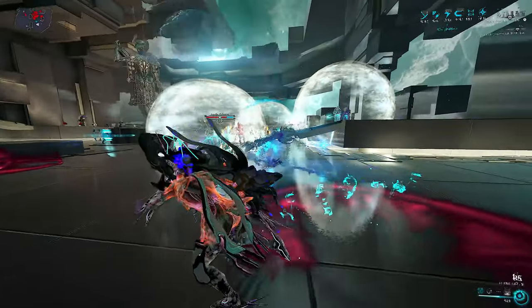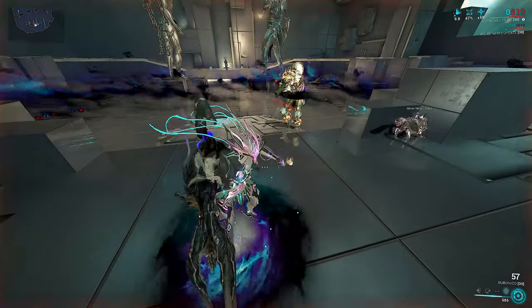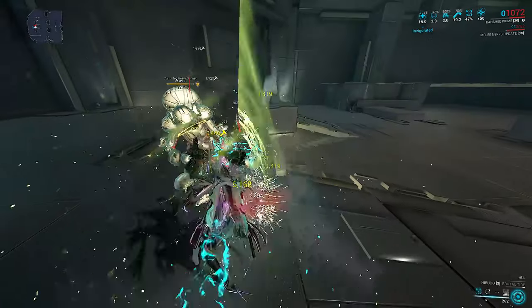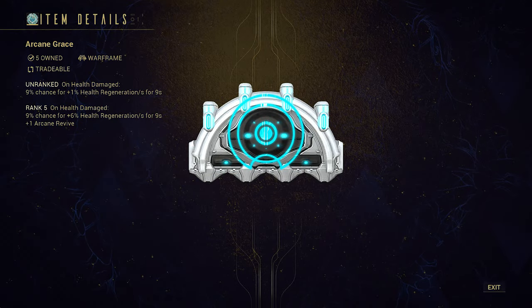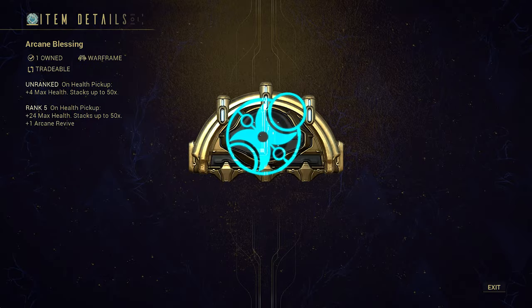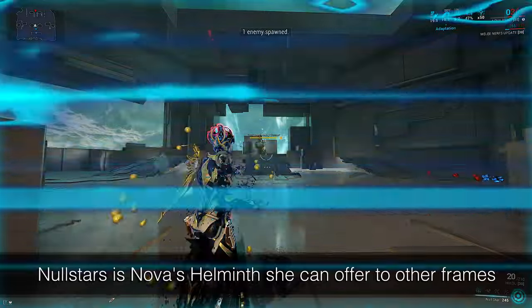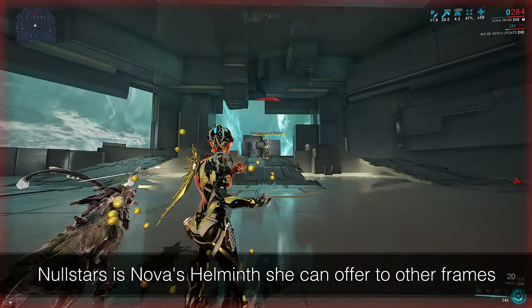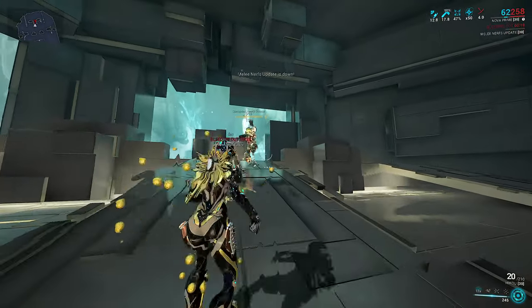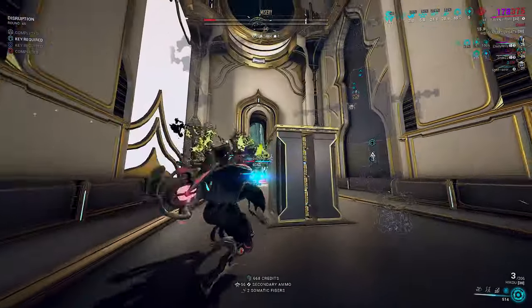Now you just need a way to heal. You either bring Life Strike from heavy melees, Healing Return from status melees, Gloom Helminth, Harrow with innate lifesteal, Arcane Grace — which has fallen a lot in price over the last few months — or also consider Arcane Blessing. You could also bring a Negative Range Null Star build, stacking the 90% reduction cap of stars with Adaptation, Vitality, and Guardian or Ultimatum. All of these ideas are enough for Banshee to health tank Steel Path, because Warframe is a game about movement.